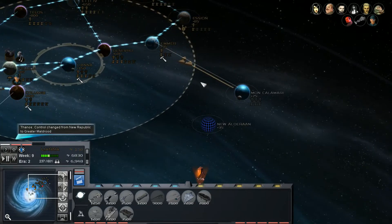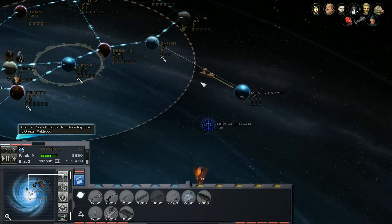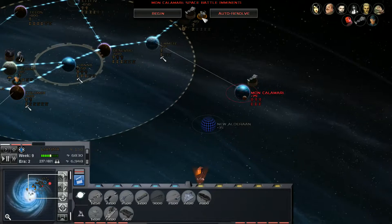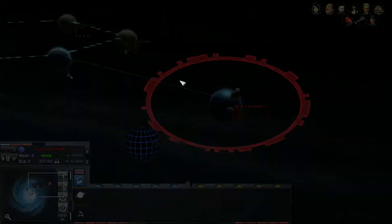This is one of the New Republic's biggest shipbuilding places - it can get some very good modifiers. Let's see what they've actually got defending this. Not very much, interesting. Looks like they've got a frigate station there. We will begin the attack.